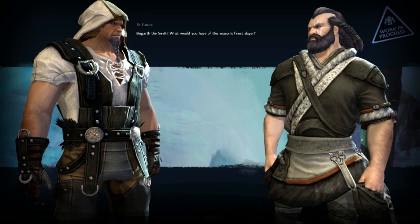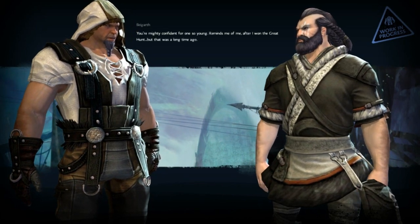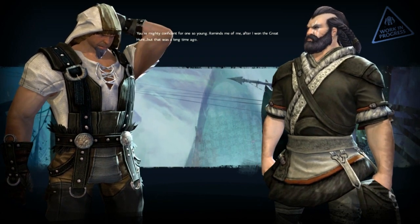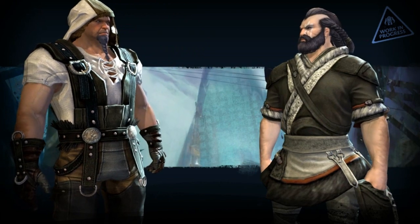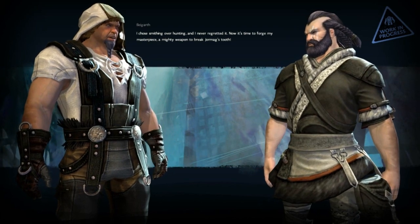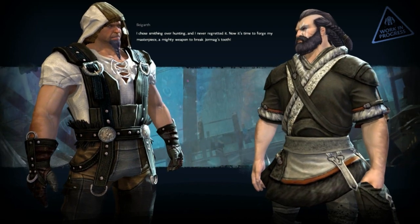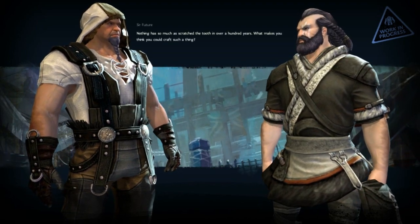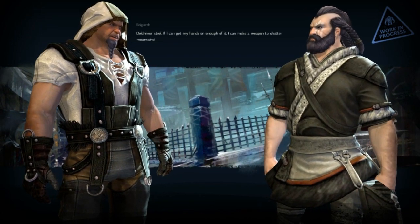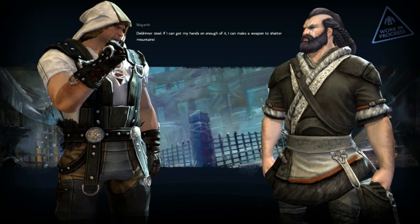Bygarth the smith: 'What would you have of this season's finest slayer?' 'You're mighty confident for one so young — reminds me of me after I won the great hunt. I chose smithing over hunting and never regretted it. Now it's time to forge my masterpiece — a mighty weapon to break Jormag's tooth. Nothing has so much as scratched the tooth in over a hundred years. What makes you think you could craft such a thing?' 'Deldrum or steel.'